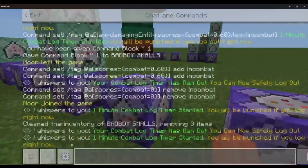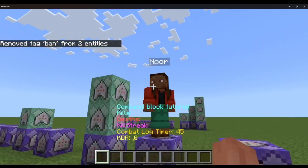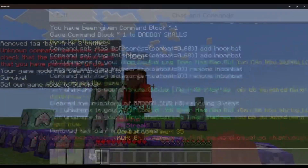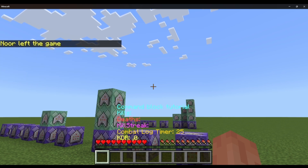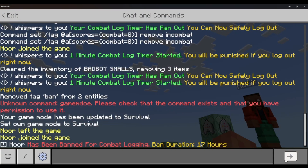Let me demonstrate how it works. Let me just remove the ban from our way. Now let's have this guy punch me — he has a combat log timer now. He logs out. Nothing happens right now, but once he logs back in it'll say: 'Nor has been banned for combat logging. Ban duration: 17 hours.' You can have a warning system or anything. I just have a ban system right now.